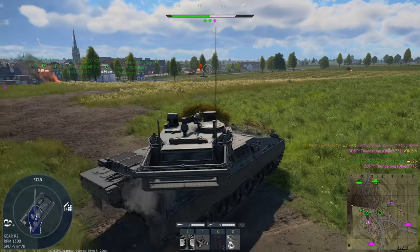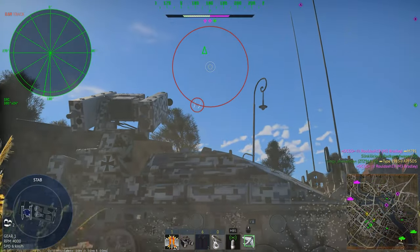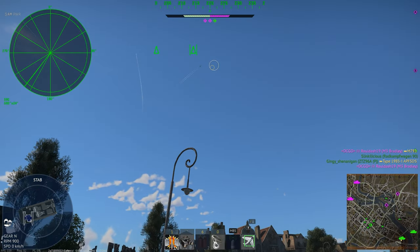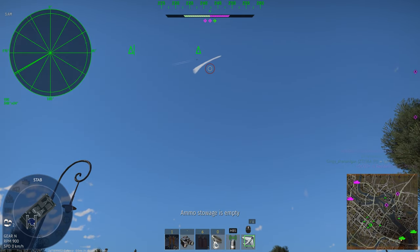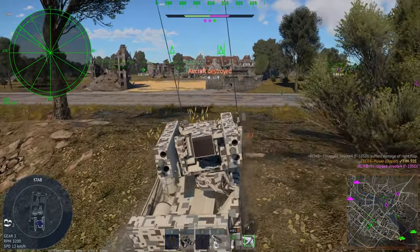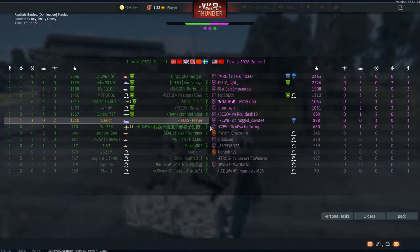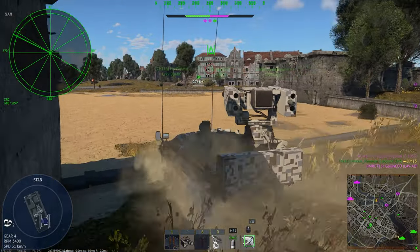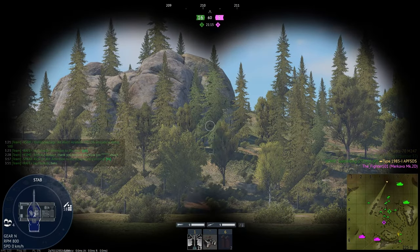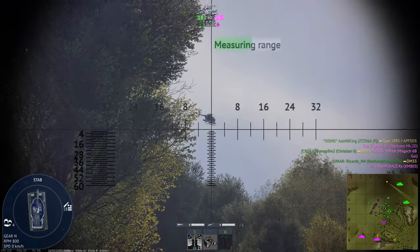I've got to be brutally honest — playing in the 9.7 to 10.3 area has been hell a lot of the time. I recently spaded the T-55M, which was in a pretty nice place, then the Leopard 2A4, the Radkampfwagen, and the CV9030 Fin — all of which felt very good. But the CAS elements around these BRs are taking over again. Pretty much all of the AAs you can use, especially at the higher end, were nerfed into the ground, so you're stuck with rough vehicles to defend yourself. We're going to be spading the Leopard 2A7V on the weekend, which should be fun. But CAS at those BRs is getting very rough to deal with.